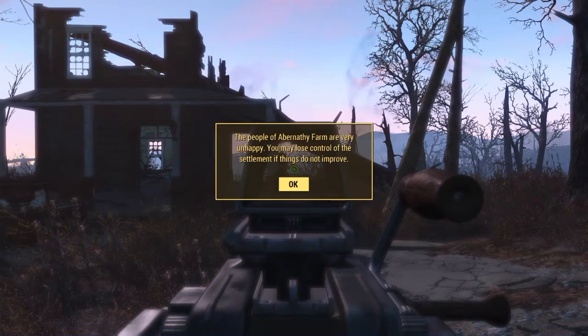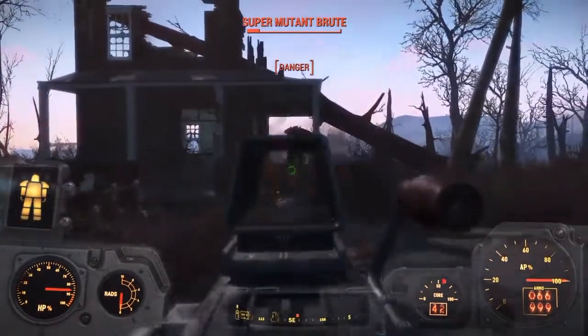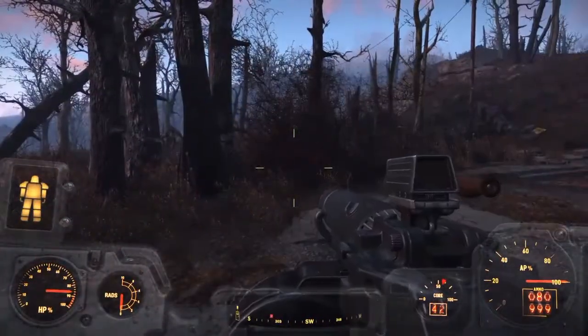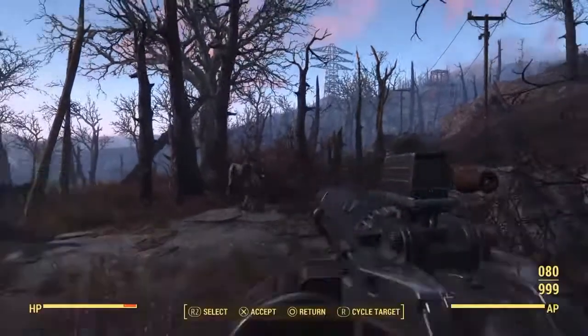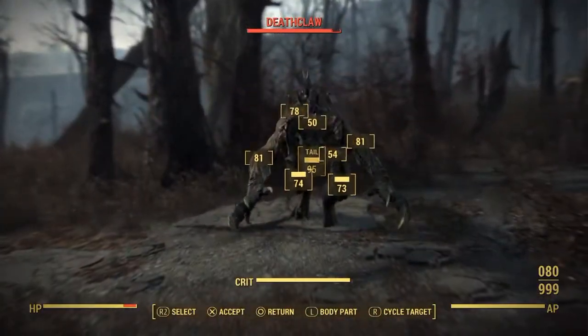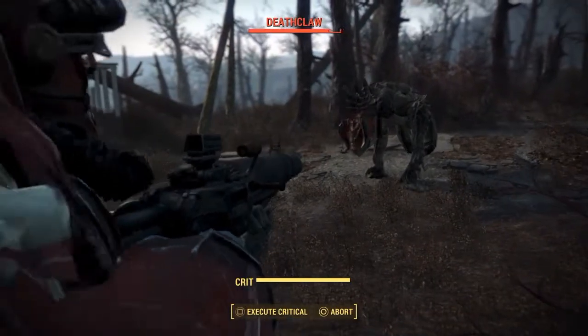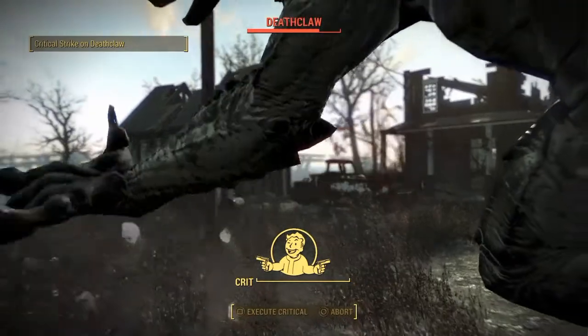Oh, shit. The people of Abernathy Farm are very unhappy. You may lose control of the settlement if things don't improve. I'm trying my best here, man. I don't see those people doing anything to improve things. Oh — he was going after the deathclaw. I should have just let him have it. Where's your face? Shoot him in the head. Too critical. That did a whole lot of nothing.